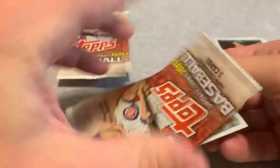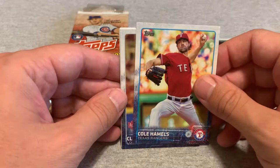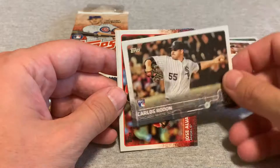We have a Cole Hamels, Kershaw — always like to see a Kershaw. Carlos Rodon, who I've seen in an earlier set of these packs. Jose Alvarez and an Eric Young Jr.